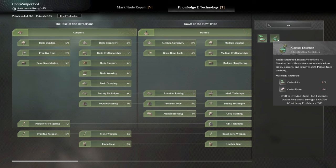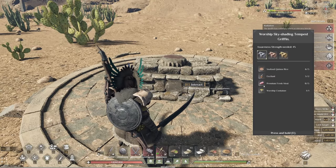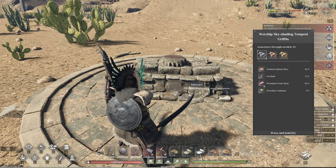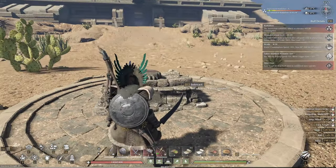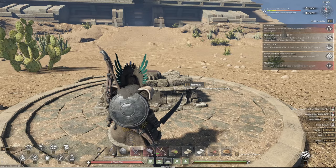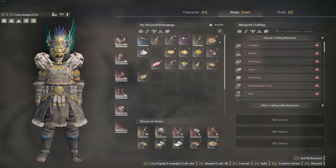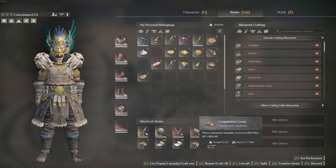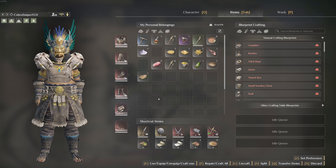You grind up some cocoa, cactus essence, and acidic fluid. If you don't know how to make cactus essence, it's cactus juice and cactus flowers — cactuses are all over the desert, super easy to get. Then you need premium fresh meat — kill a bunch of enemies, so many of them give you this — and a worship container. That's what you're going to need for this Griffin fight.